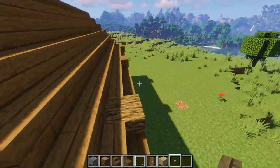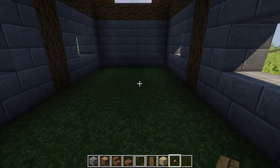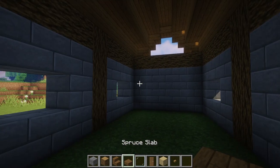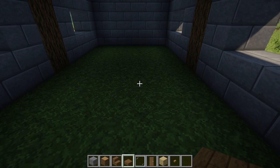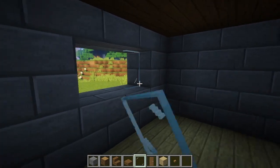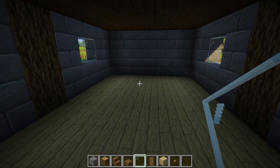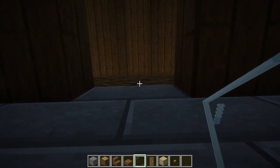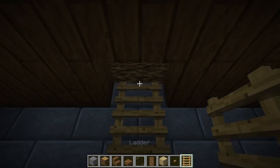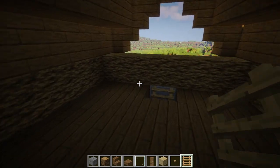Your next step is to go inside and finish off decorating the interior and setting a nice ceiling. I'm going to quickly convert the floor into birch wood planks, and use spruce slabs to do a nice ceiling which we'll also use as our second floor. Fill out the gaps left for windows, and at the very back go down the middle and make a small gap for ladders — place them going all the way up to the first floor.